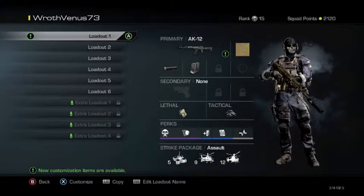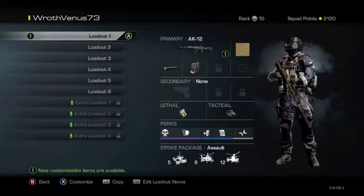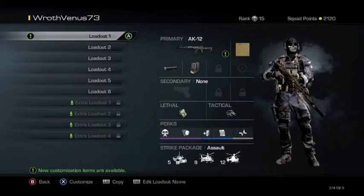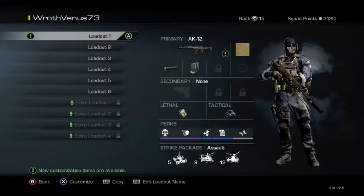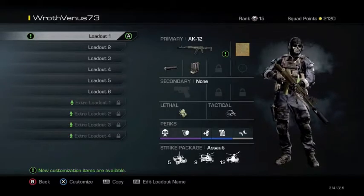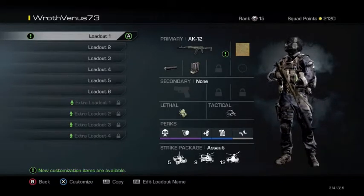For the perks, I run Takedown, which allows me to camp in a position longer because enemies won't be able to see the skull. Off the Grid allows me to avoid the satcoms, which can give your position away. The extra tactical is obvious — I want two motion sensors to guard more entrances, plus extra ammo and Hardline just to get my streaks faster.